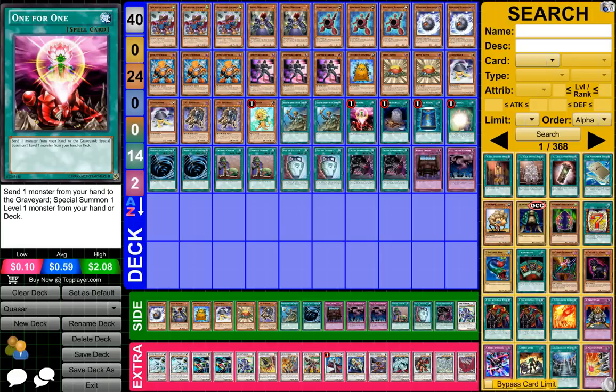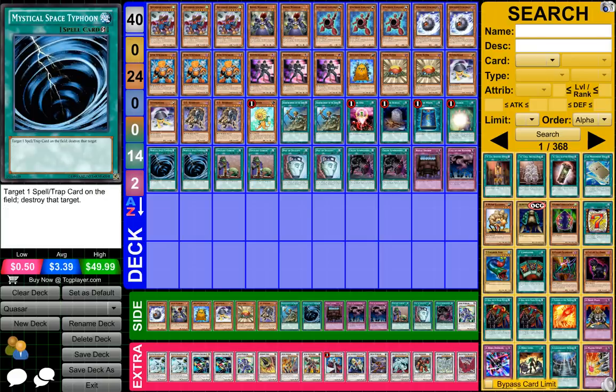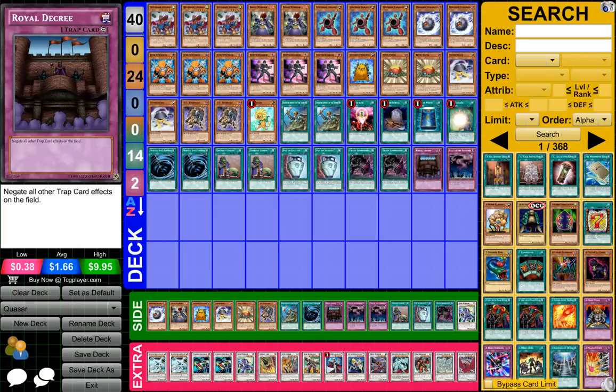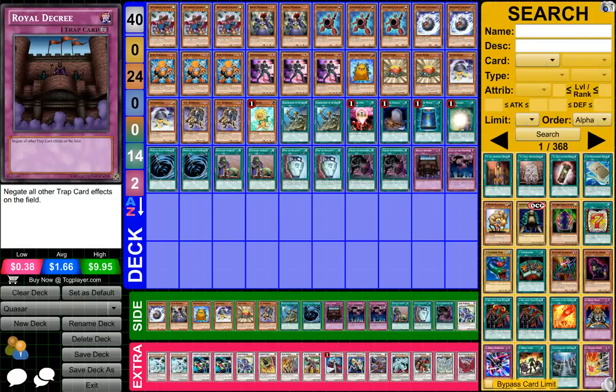Two Reinforcement of the Army, one For One, one Foolish Burial, one Book of Moon, one Soul Charge, two Mystical Space Typhoon, two Upstart Goblin, two Pot of Duality, two Chain Summoning, one Dark World Dealings, and one Call of the Haunted.